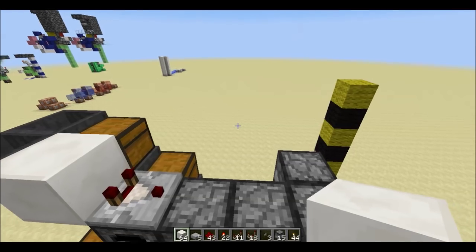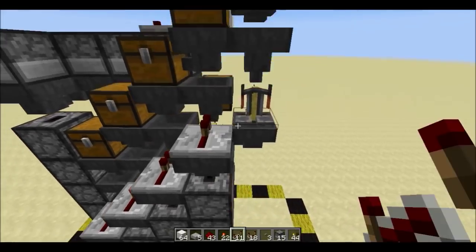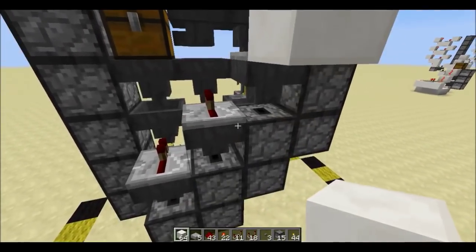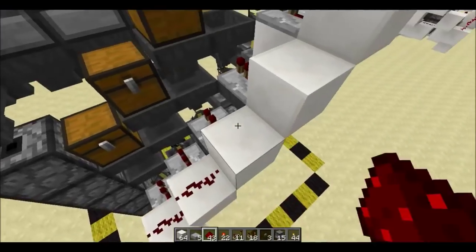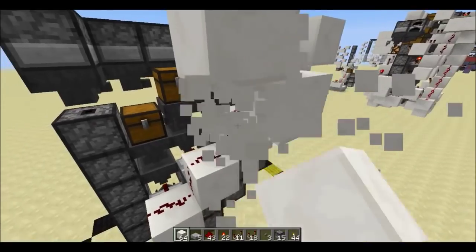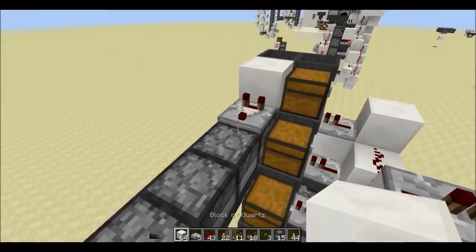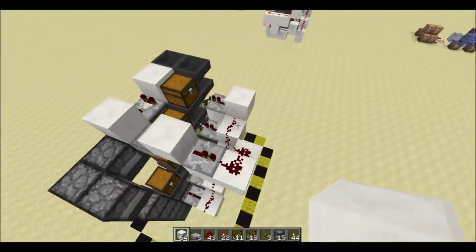Now it's time to start on the redstone. Come around back here to these hoppers and put a repeater on all of them like this. Add a block here and put another repeater on top of that. Behind all of those repeaters, put some blocks, and on the bottom four put redstone. Now come around here like this, up here, and around here. Put a repeater with redstone dust like this, and to lead into that repeater put a block here, a slab here, dust, and a block.